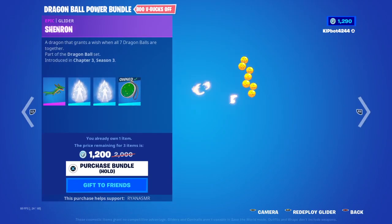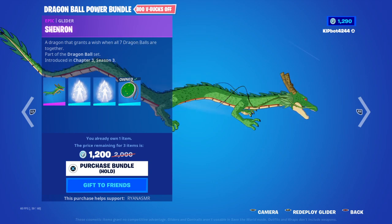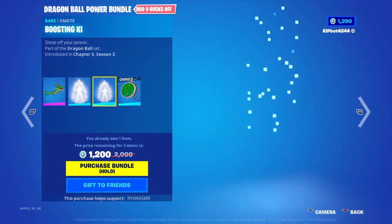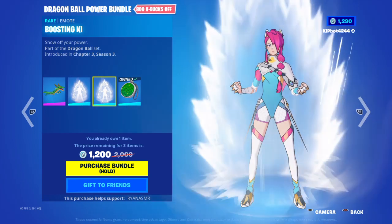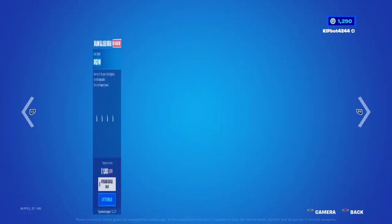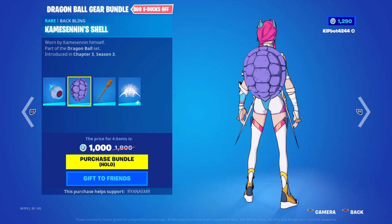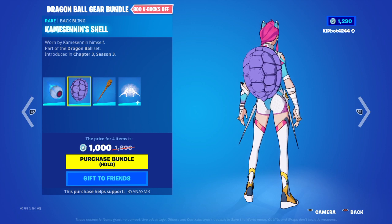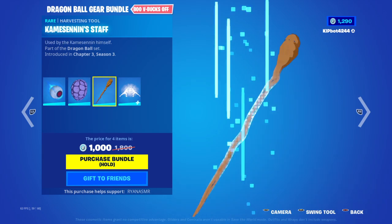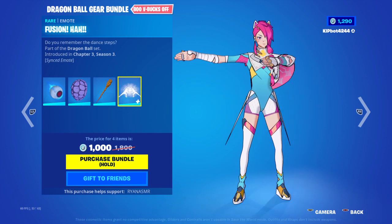I just don't like the art style. Then we've got Shenron — pretty cool, really nice — and a charging up emote. Boosting Kai. Dragon Radar — I have this from a challenge. Then we've got Space Pod. Kame Sen Ne shell — but instead of a shell, a staff. Nice. Fusion Ha.